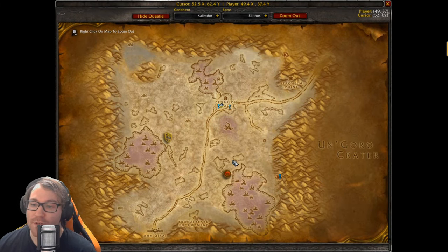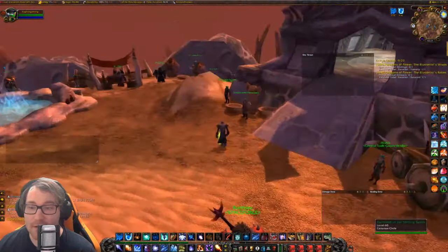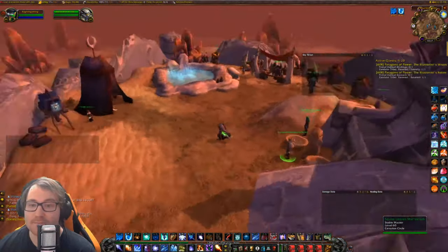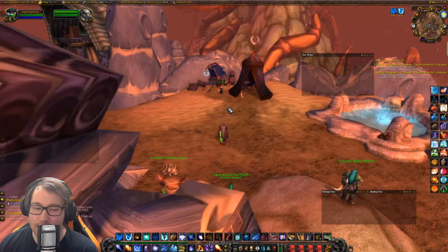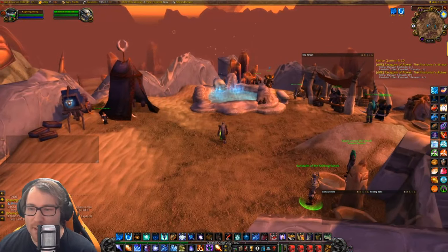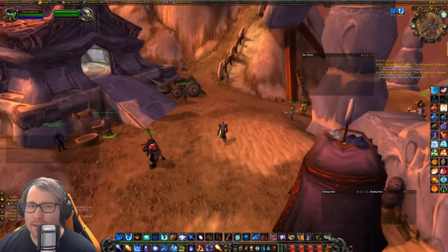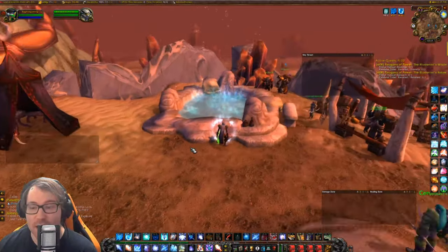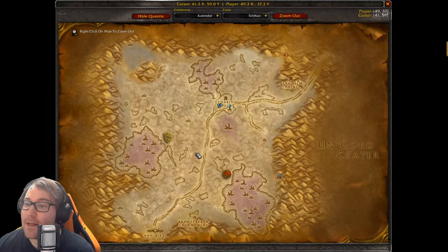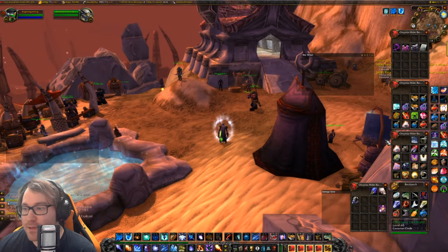When you first arrive in Silithus you'll have a bunch of quests available — you do not have to do 'Into the Frontier.' I've done a guide covering all those quests. They yield about 3,000 rep; I started at roughly 1,300 neutral and ended at about 1,300 friendly. It's a nice chunk that'll push you forward. After those quests there are only repeatable mechanics, and there's a catch with those as well as with the twilight gear.